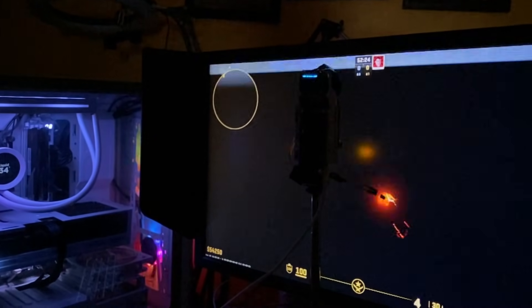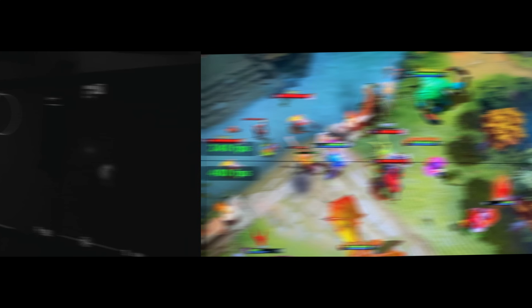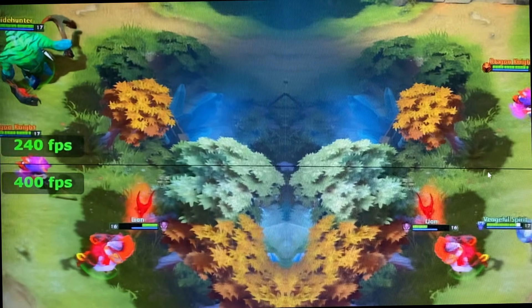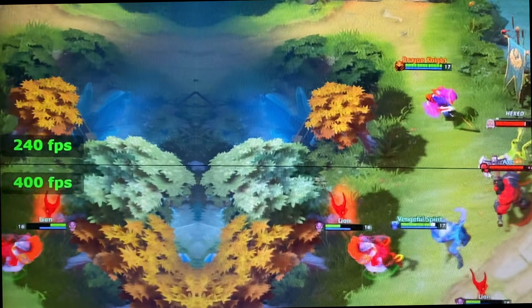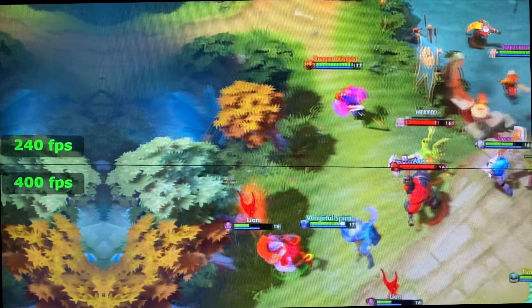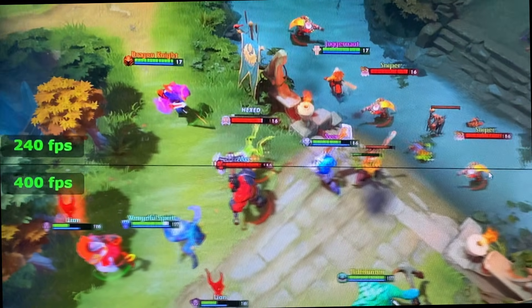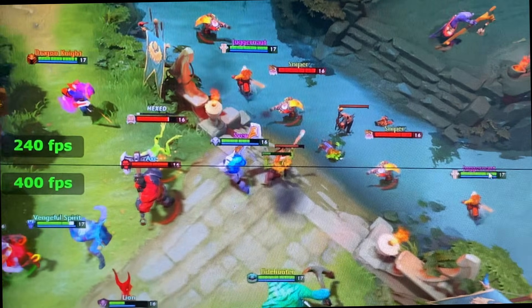Where DIAC does help is motion clarity, especially at very high refresh rates. In the footage, you can clearly see that at 240 FPS there's visible jitter and blur, whereas at 400 FPS motion looks noticeably cleaner and more stable. When slowed down, the difference is obvious. In real-time gameplay it's much more subtle, but still slightly perceptible.